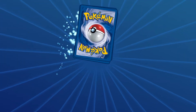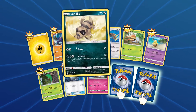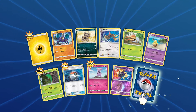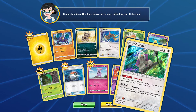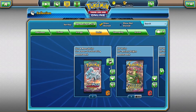Alright, let me show you the goods. Nothing too special in the commons. Our first reverse is a reverse Cosmoem, looking really cool — and that's actually a rare. As our rare we got a hollow Oranguru, so two rares in one pack. Starting off very, very good. Hopefully we can get that pack luck further in this series.